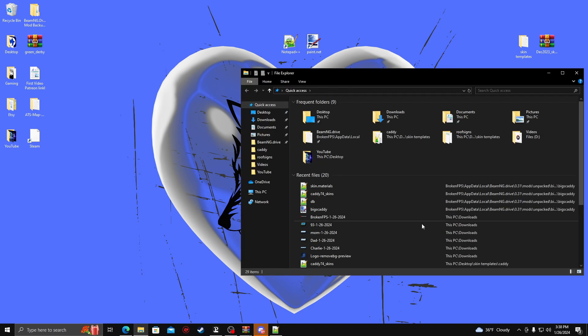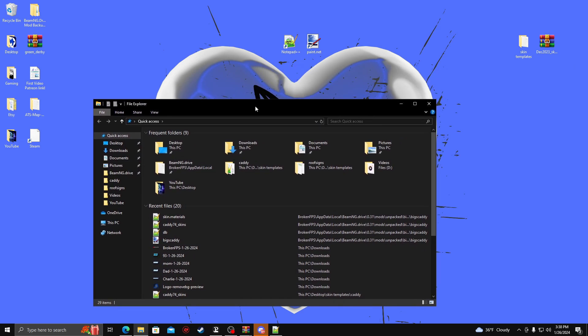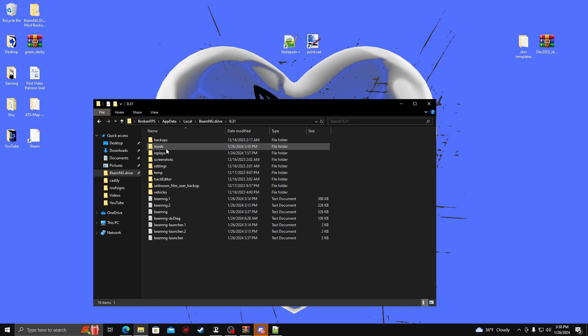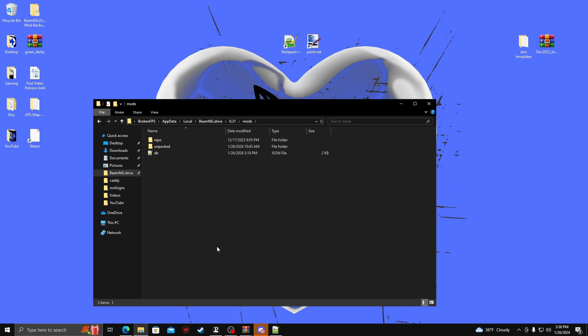I'm going to go ahead and go into my Beam folder, and we're going to start getting ready to set everything up. So I'm going to go to BeamNG, go into Latest, then into Mods — and this is the first step. You're going to go ahead and name a folder 'Unpacked' and put it in there. Then we're going to go in there, and you can see Big's Caddies here — that's the skin that you saw, and I'm going to be teaching you how to set this up.